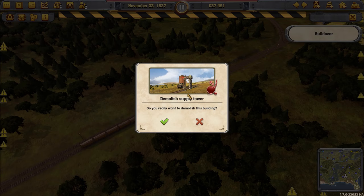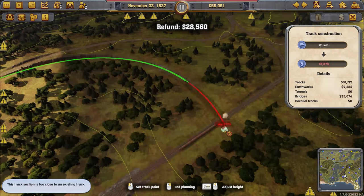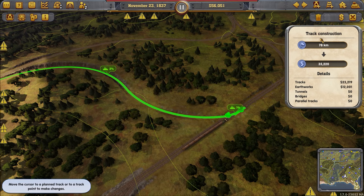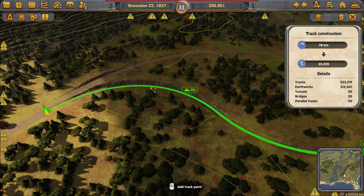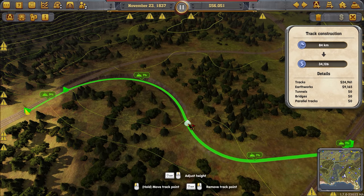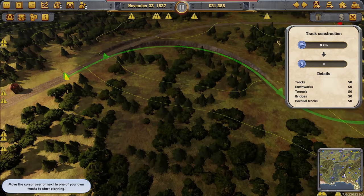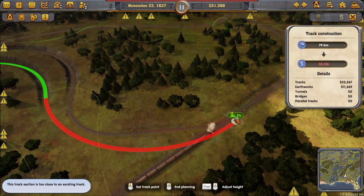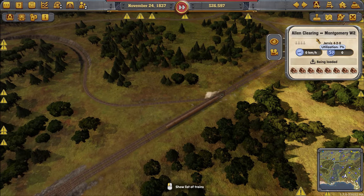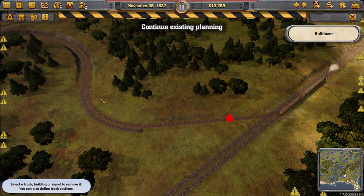Sometimes it tells you that you can't destroy this water tower until the trains stop using it — but the trains never stop because there's always a new one trying to use it. Which is tragic that they haven't thought of that. It's not even important — it's just water, they don't even need it. But they still block you from destroying it, and you can't build over a water tower because it's big and in the way.